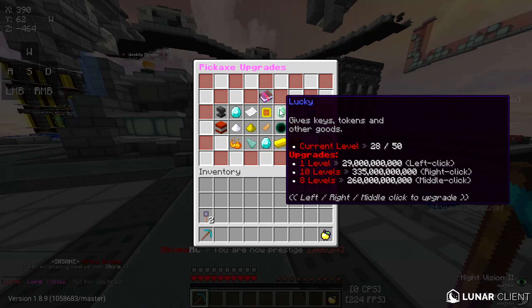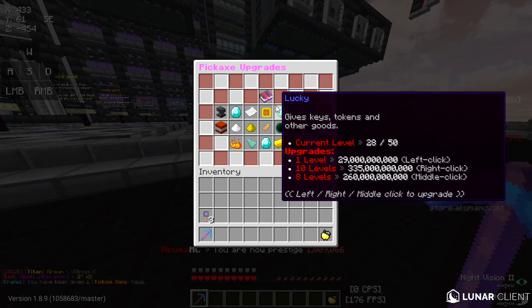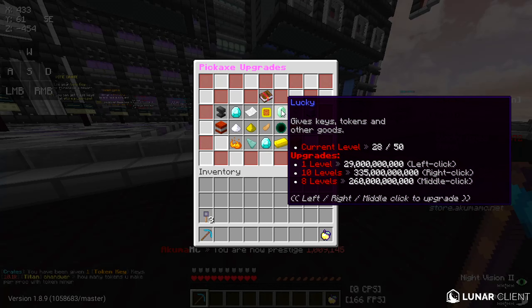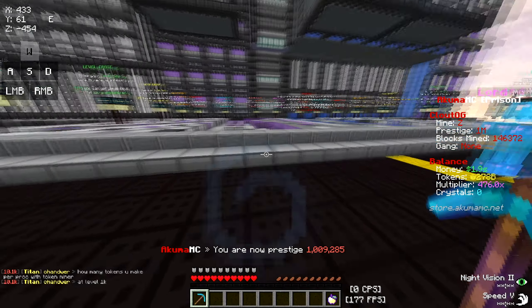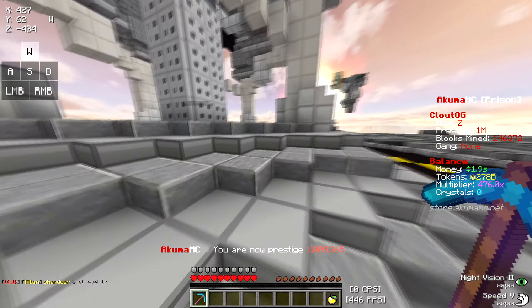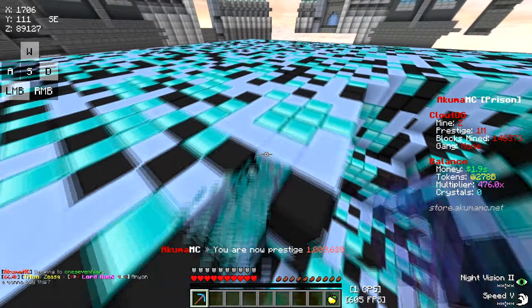Lucky is the third enchantment you should focus on — it gives keys, tokens, and other goods every time you mine. I'm not going to max it out just yet; I'll max it when I can afford it. I can only go up 10 levels with 335 billion tokens and I don't have close to that, but I'm almost there. I just need to use my explosive pickaxe to multiply my tokens and I'll be there fast.